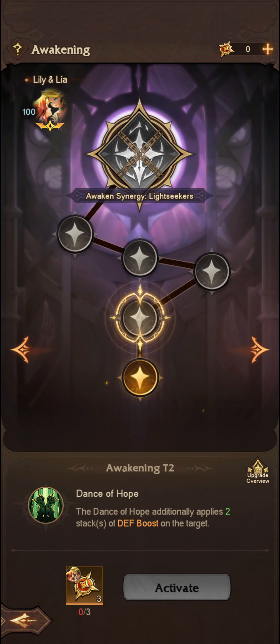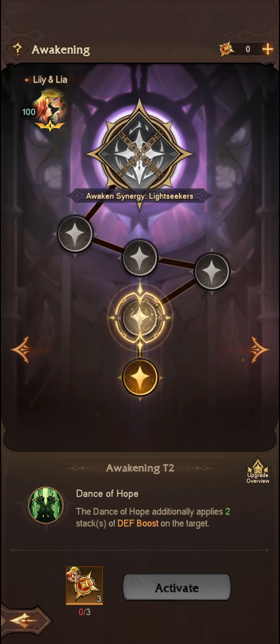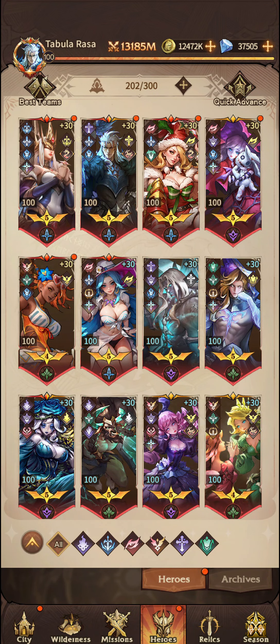So if we go ahead and have a look at Lily and Lea's as well, as you can see, Dance of Hope additionally applies two stacks of defense boost. So that's the Second Lightseeker Synergy there. I'm not going to go through all of them — I've been through that in a separate video, so go check that out if you want more information.